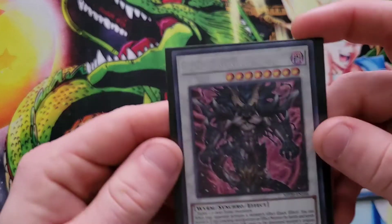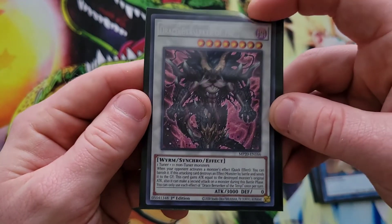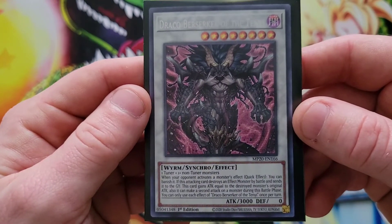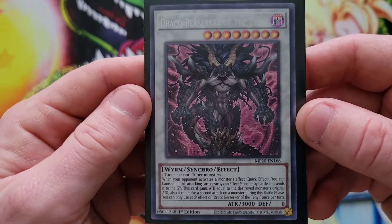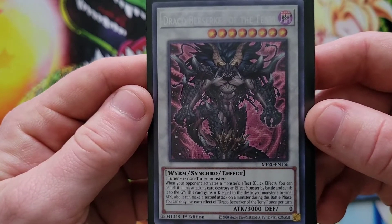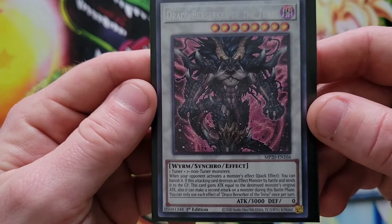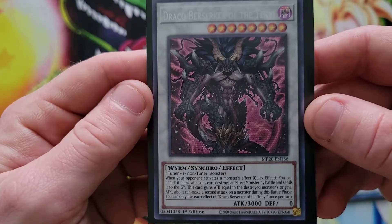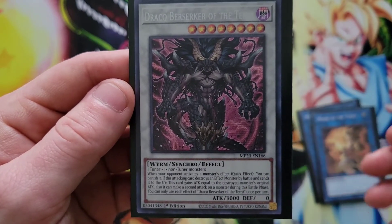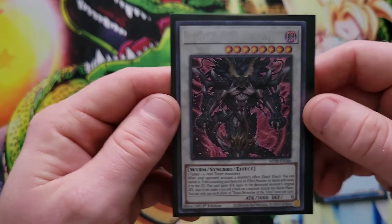Lastly, Draco Berserker of the Ten-Ye — a level 8 synchro, one tuner plus one or more non-tuner monsters. Quick effect: when your opponent activates a monster effect, you can banish it. If this attacking card destroys an effect monster by battle and sends it to the graveyard, this card gains attack equal to that destroyed monster's original attack. It can also make a second attack on a monster during its battle phase. Every time you attack it just keeps getting stronger, and you get to banish.